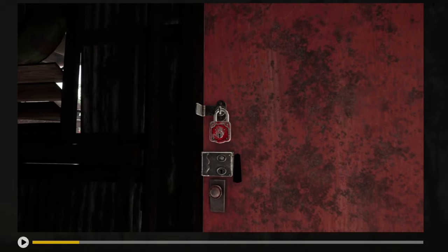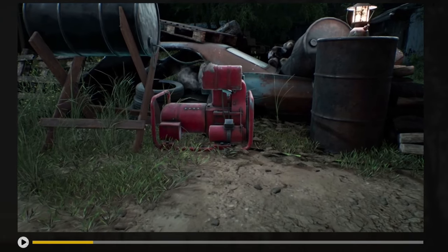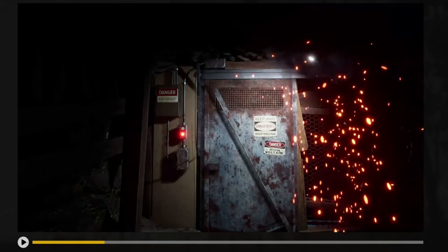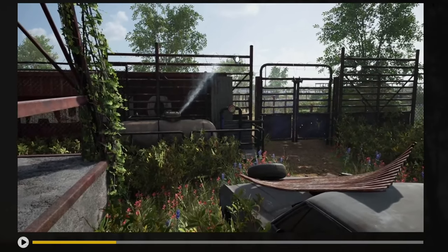Make sure to monitor crucial pieces of equipment like generators, fuse box, and the water pump valve. The status of these items plays a huge role in whether or not victims will have an easy path to escape.